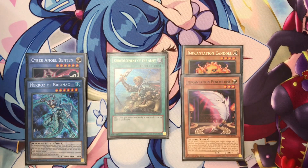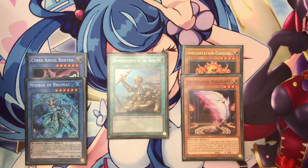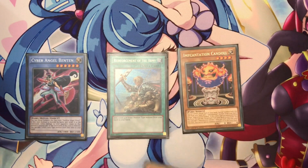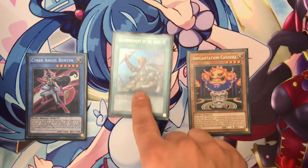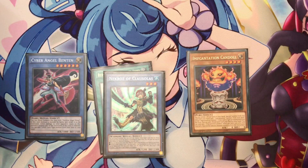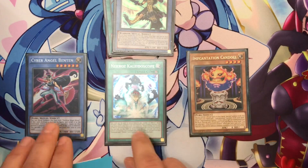This is the last combo — a 3-card combo like all the previous combos. You need Bethe or Bryne, Reinforcement of the Army, and Kandor or Pensive Blue. Let's say we start with Kandor and Bethe. You start with Rota, search for Klausulas, discard Klausulas and add — not Cycle this time — you add Kaleidoscope. I will explain the reason for Kaleidoscope later. Use Special Summon Kandor by resolving Kaleidoscope, then Special Summon Talis Bandra.